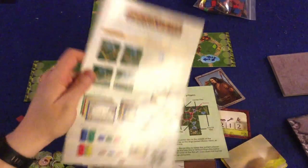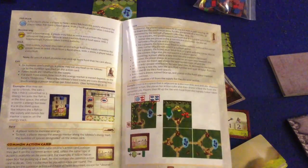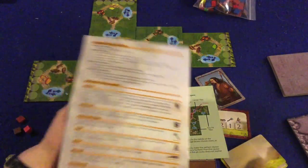We're going to take a look at what you get inside of Foragers. First and foremost, there's a handy-dandy rule booklet — about 11 to 12 pages, double-sided, full-color, full of pictures, illustrations, and examples. It is a very well-done rule booklet. It'll have you up and running in no time at all.